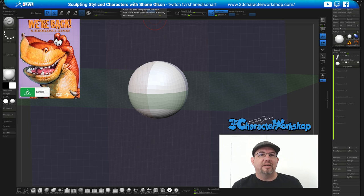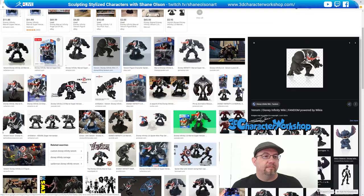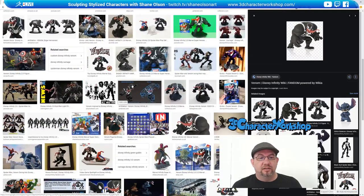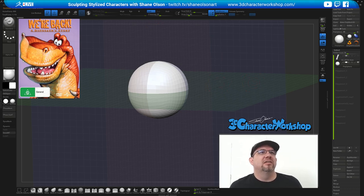Last week I was at the Lightbox Expo in Pasadena, California, and I had a booth there. J. Scott Campbell was there — he draws Venom, he loves Venom, and he loves this design in particular that we did for Disney Infinity. A lot of us worked on this Venom and here's kind of how it turned out. This is the Venom I helped with for Disney Infinity. Yeah, he turned out really fun.